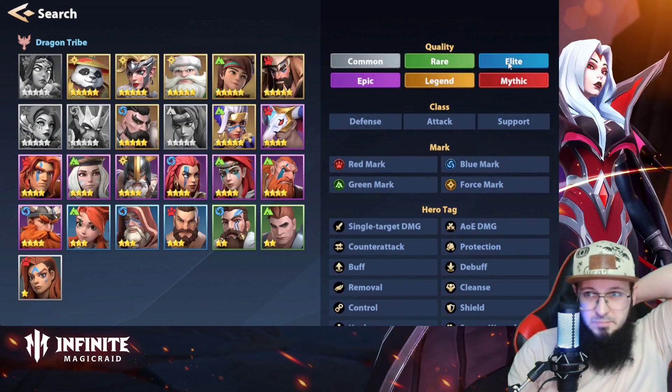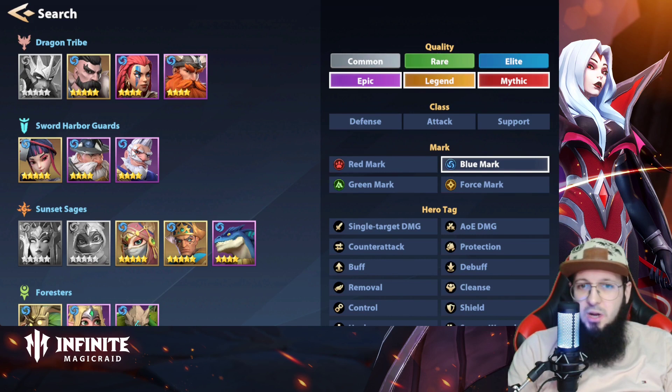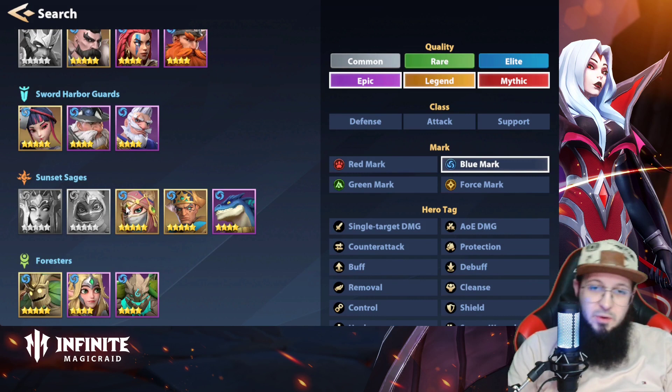I'm just going to show the gallery really fast, from this one to this one. As you can see, from the Dragon Tribe in the Blue Mark Tower, none of them are really great. Sword Harbor — same story. Sunset Sages — Guhana you actually want to have her on the team.